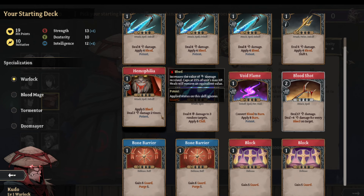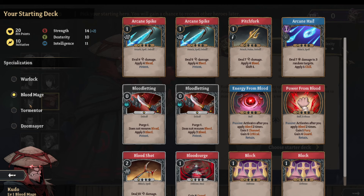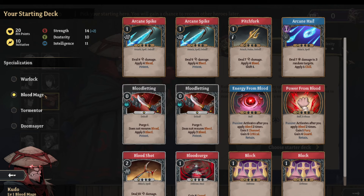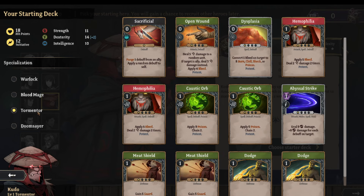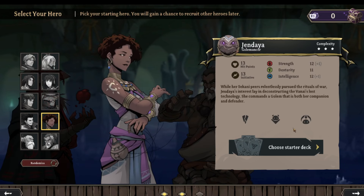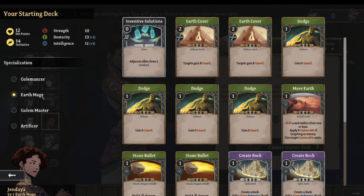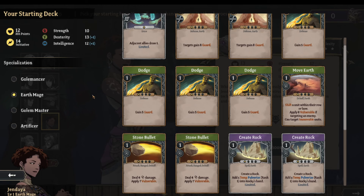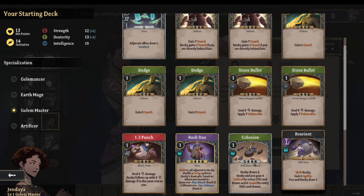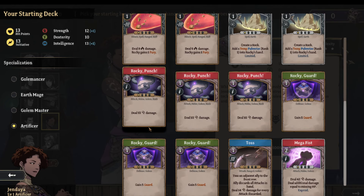Looking at the Warlock — he applies bleed and is a bleed specialist. The Golemancer gains six guard for Rocky her golem. Earth Mage doesn't come with a golem but Golem Master does. Rocky gets a duo cohesion reorient, and the Artificer specialization also comes with one — she gets a lot of cards for Rocky too.